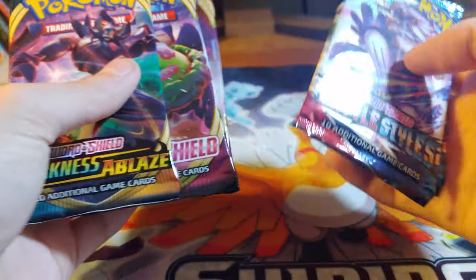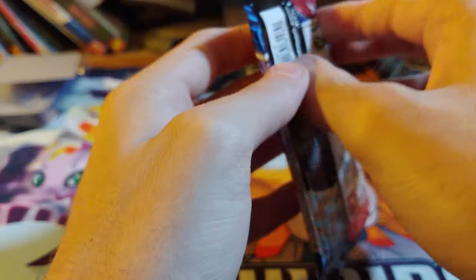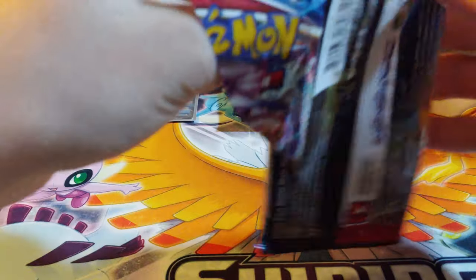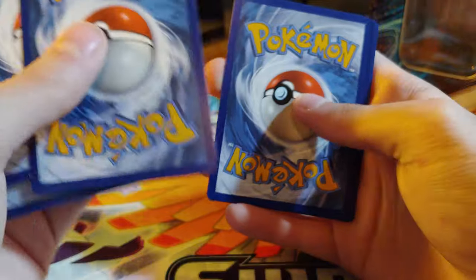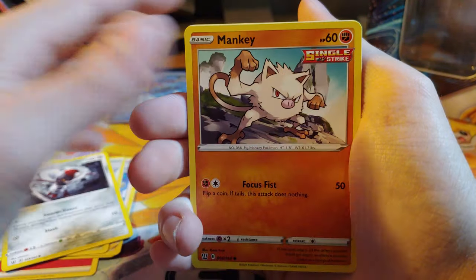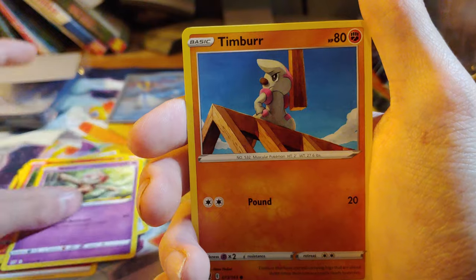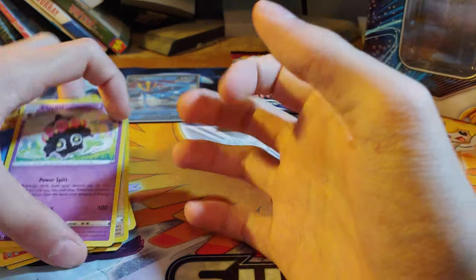We're going to do the Battle Styles first because I've opened up a decent amount of Battle Styles recently — when I can find Battle Styles. Fire energy, Furret, Kiawe's Thrower, Tower of Water, Ponyta, Ponyta, Mankey, Scolipede, the Clay Ball toy, Timber, the reverse Zeffera, and a Klefki non-holographic.